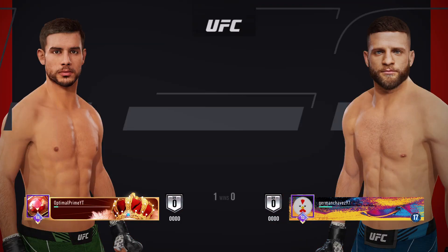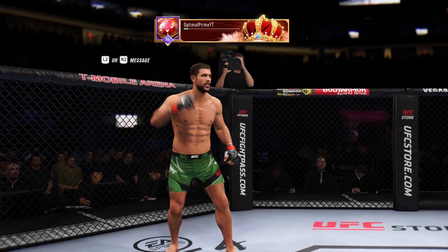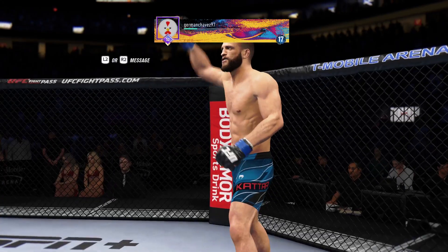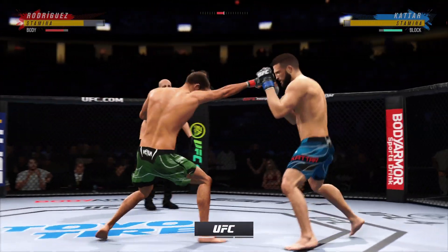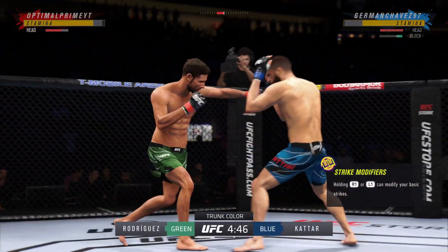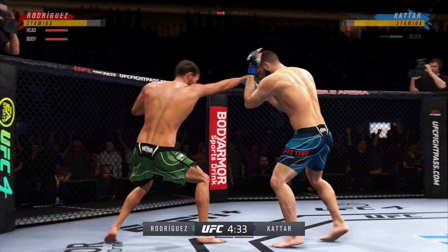Coming up next, it's a UFC Featherweight Division fight. It is the UFC's unofficial home base, the T-Mobile Arena here in Las Vegas, Nevada, and 18,000-plus are expected on hand tonight for what should be an epic UFC event. It is going to be a phenomenal fight night in a fantastic arena — the home of the UFC.